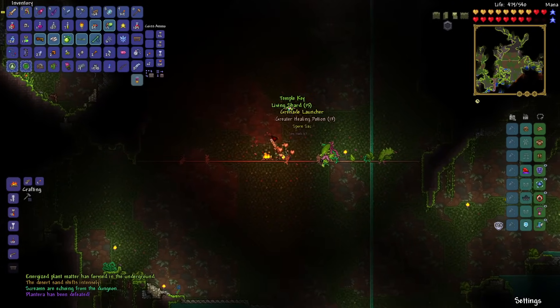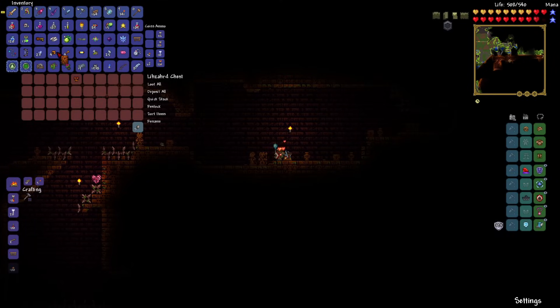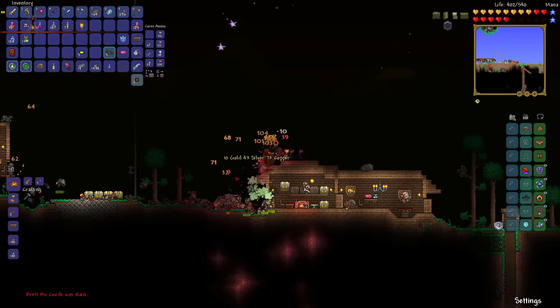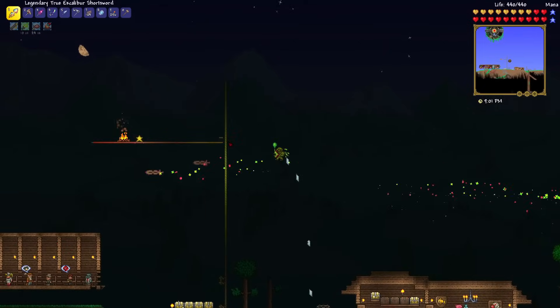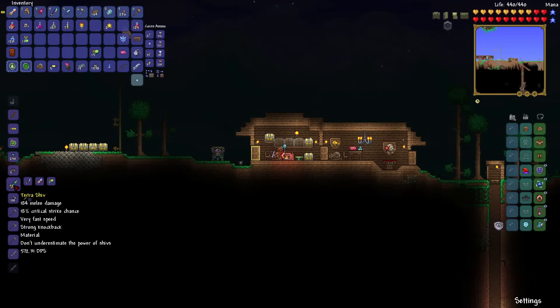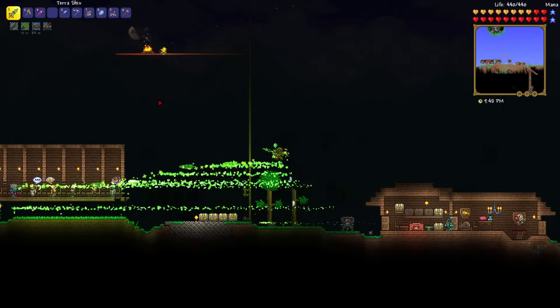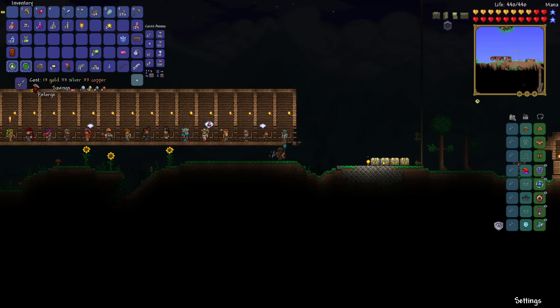I used my rod of discord to enter the temple without the key and got a solar tablet to spawn the solar eclipse to fight Mothron and get broken hero swords. After defeating enough Mothrons and getting two broken hero swords, I made the true excalibur short sword and the true knight stabber. I also made the terra shiv, supposedly the best short sword in the game that's non-post-Moon Lord Calamity content.